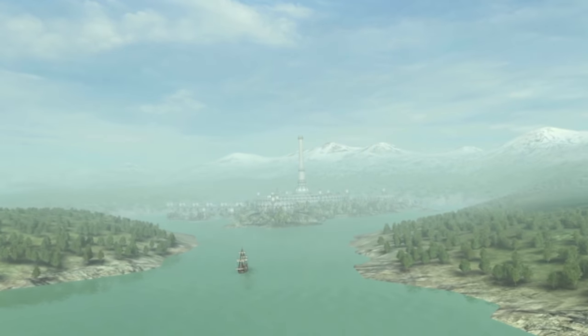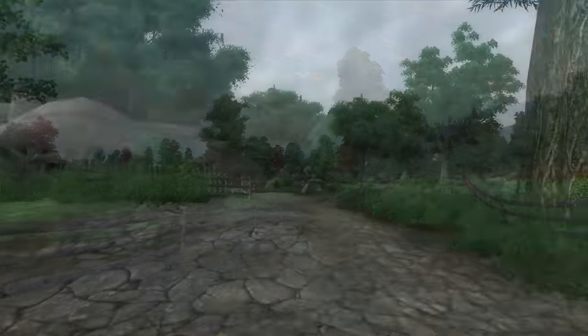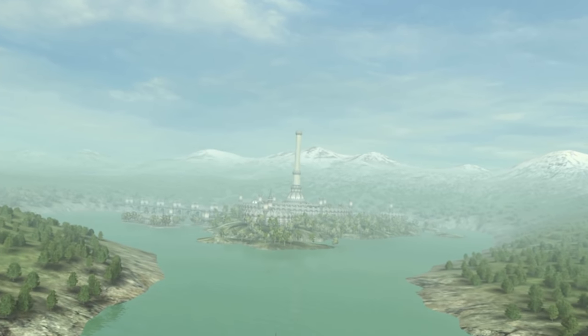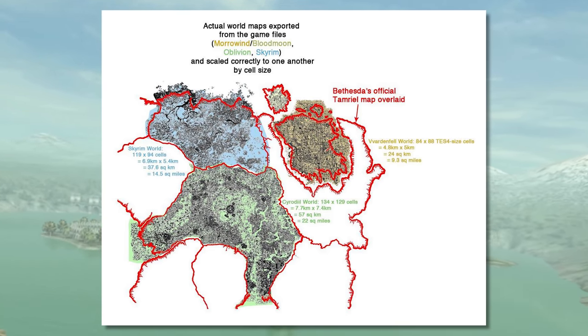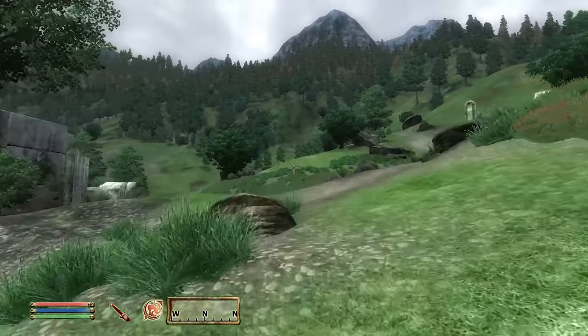Releasing four years after Morrowind on a new generation of hardware, Oblivion benefited from the rapid technological progress of the mid-2000s to create a world of higher graphical fidelity with a much greater draw distance. It was also bigger, with a landmass over twice the size of the island of Vvardenfell, replacing the alien landscapes of Morrowind with the more conventional, inviting forests and rolling hills of Cyrodiil.